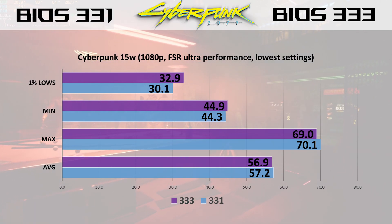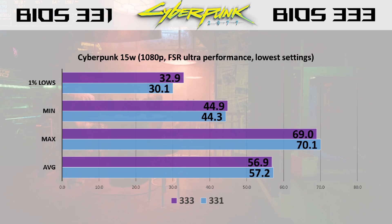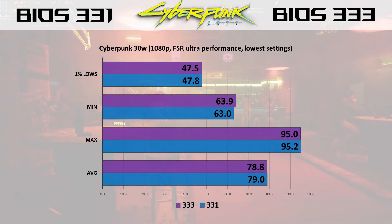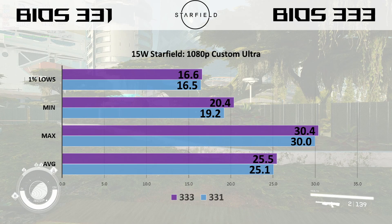Now we'll take a look at Cyberpunk 2077. This is 1080p FSR ultra performance at the lowest settings. There's a slight advantage for 333 on the low end, but when we move over to 30 watts, it pretty much levels out and they're almost exactly the same.